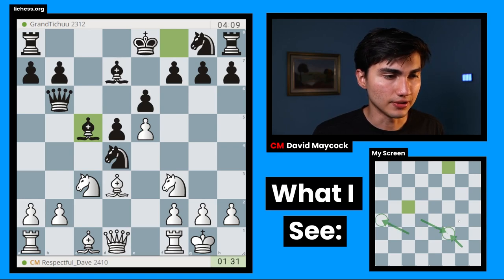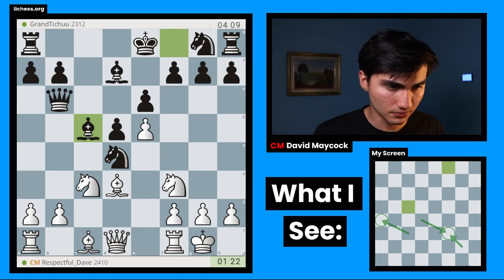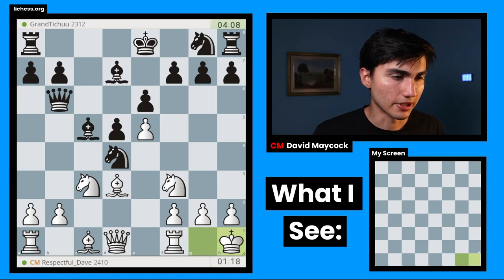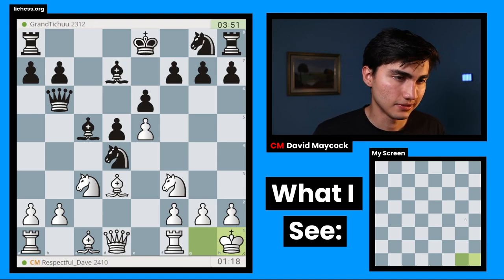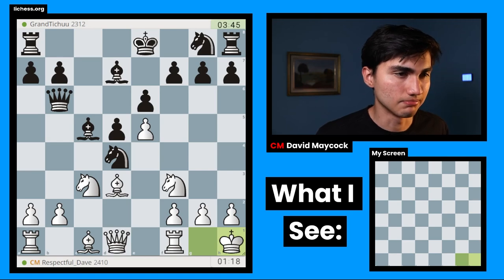What about knight A4? Knight takes F3, G takes F3 — is that that bad? Because after bishop takes F4, queen takes F4 check, let's say knight C6, I could play something like queen G4 followed by F4. I'm going to make a king H1. That way after knight A4, knight takes F3 is not check, so I get the bishop pair. And if knight takes F3, queen takes F3 — I could even consider G takes F3 with the idea of rook G1, but yeah, I don't believe in that.